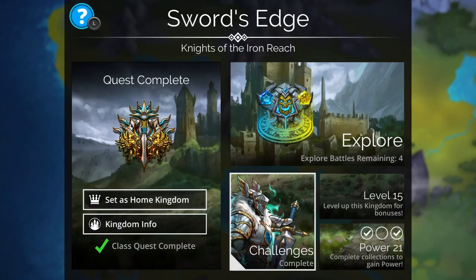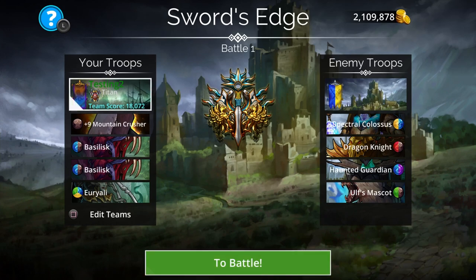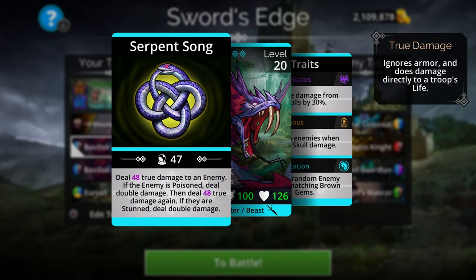In this one, we're going to be going with a troop that's not regularly used by a lot of players, but it's one that can hit really, really hard. That troop is the Basilisk. The Basilisk deals a very interesting spell in that it can hit up to four times damage if all the conditions of the spell are met. The spell deals a particular amount of true damage to an enemy, and if the enemy is poisoned, it will deal double damage. Then it will deal another true damage hit, and if the enemy is stunned, it will deal double damage again — so it can deal four times damage to an enemy troop.